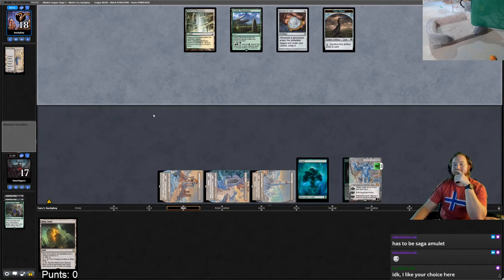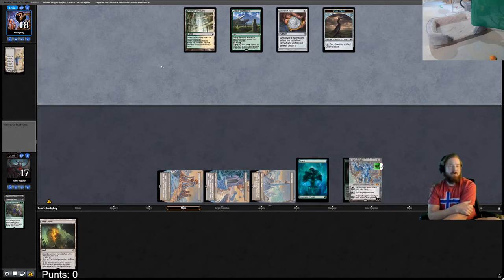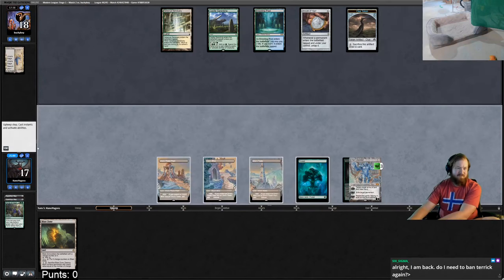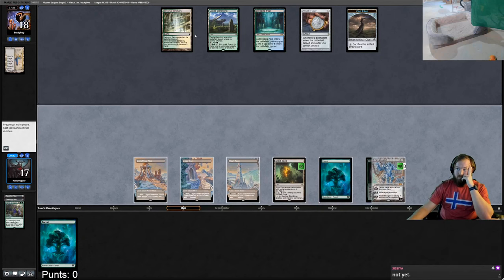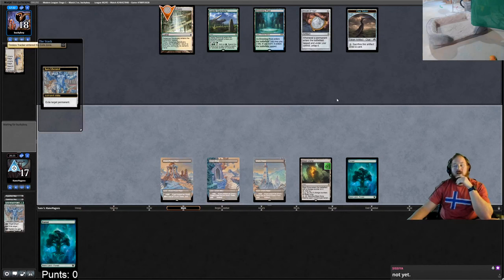Opponent didn't activate in response to make a token — that means they have something else to do with their mana. They get a Titan? If they have one and another bounce land, maybe we need Exploratron again. They replay Breeding Pool — this doesn't allow them to get Titan. We draw a forest, decide to lose Karn but take out Sanctuary with Blast Zone since any mana gets them to six.